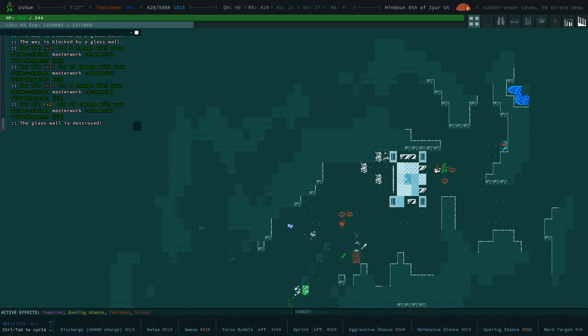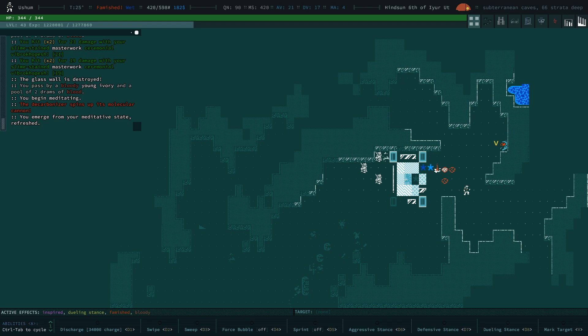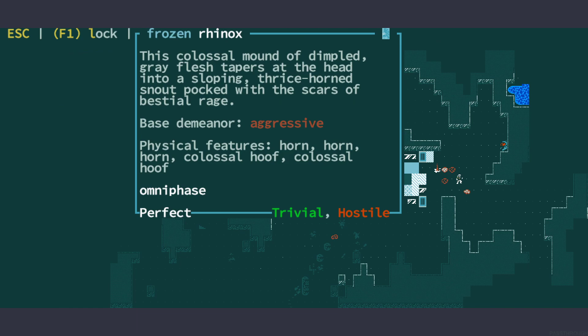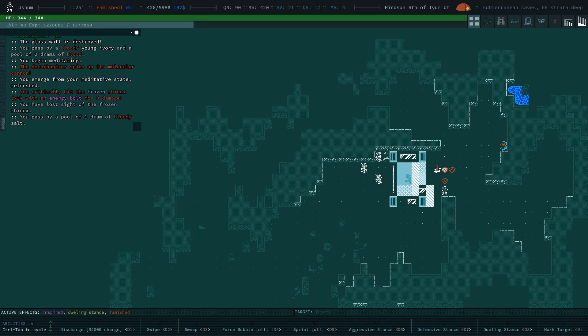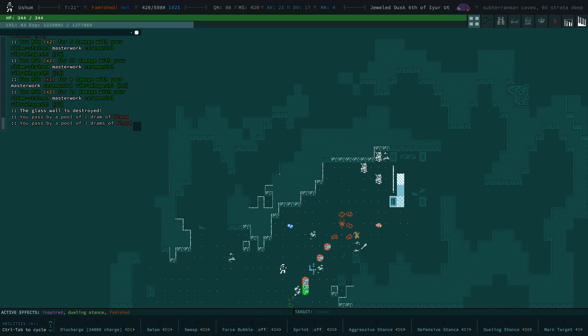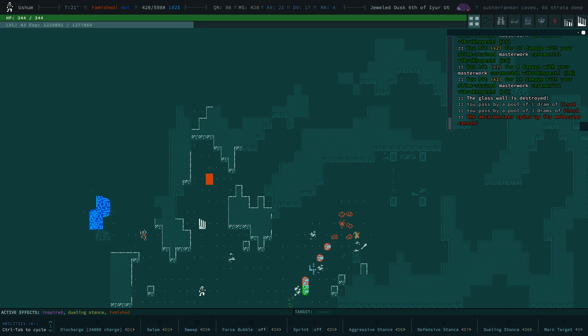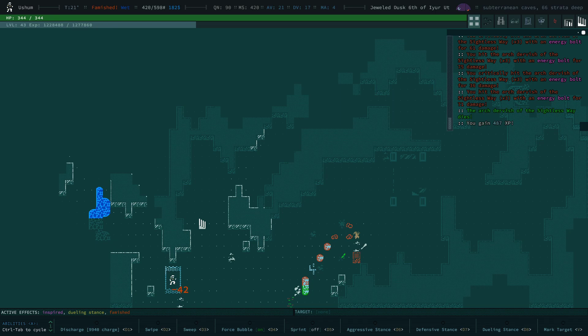Let's try to get this guy decarbonized. Let's wait until we get targeted — and zip. I think it didn't work because the rhinox is still unattackable. When they are frozen in cryo, you can't actually do damage until they thaw. Well, so much for that — but you can do fun stuff with decarbonizers. We're 66 strata deep. There's a decarbonizer attacking something; you can see it on the dots on the ground. Let's put the force bubble back on and kill the arch-dervish.